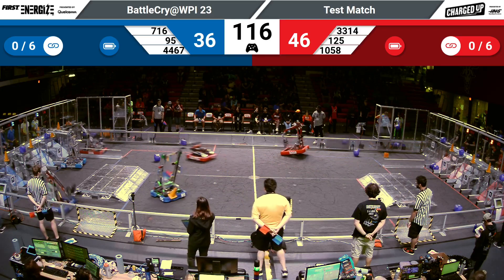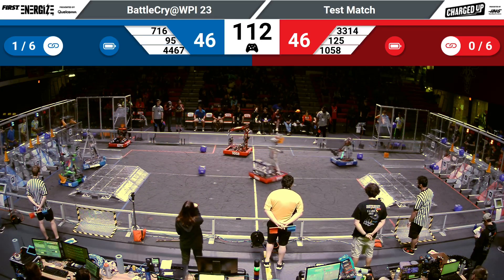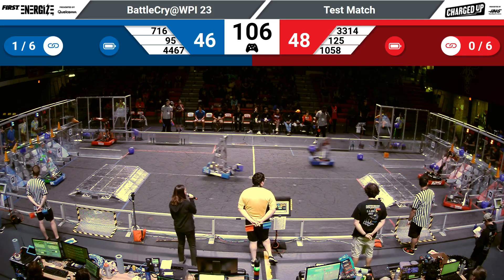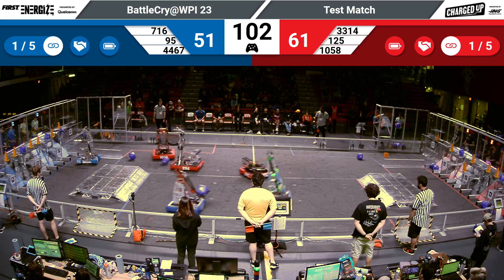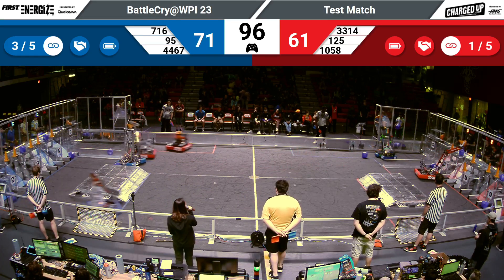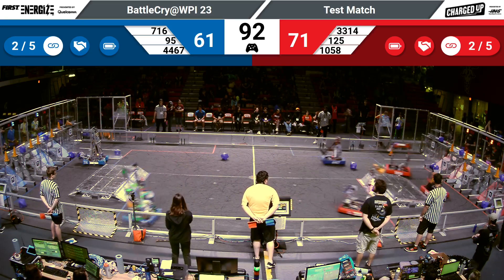The Grasshoppers grab a cone from the center of the field as the Hoosie Techs score a cone up in the grid, bringing them to a total of one length so far. The Mechanical Mustangs work to score another cone as the Neutrons do the same. The PVC Pirates rush back to score another cone, adding to the total number of lengths for their alliance.